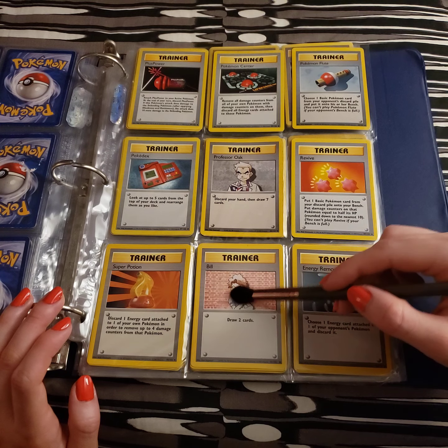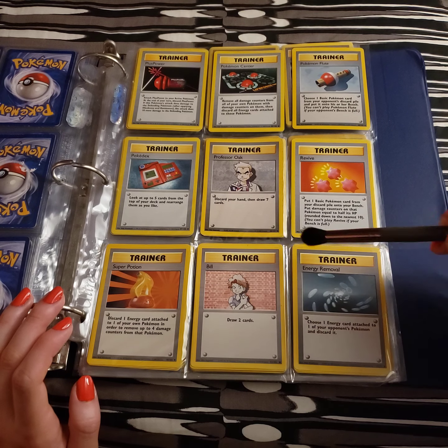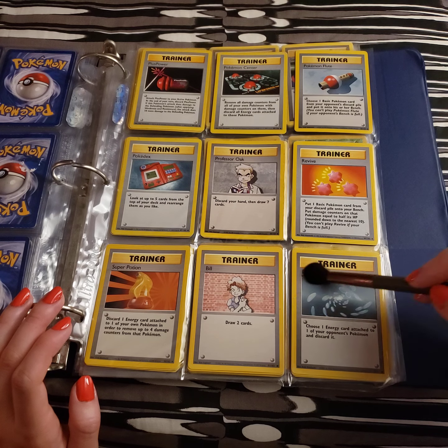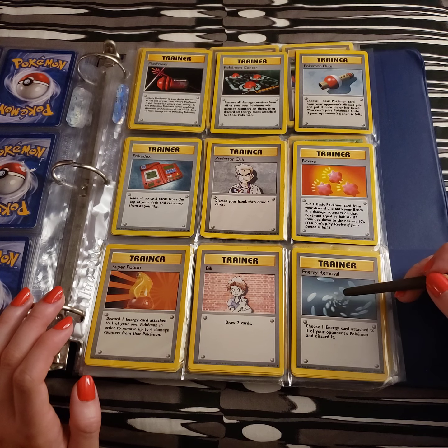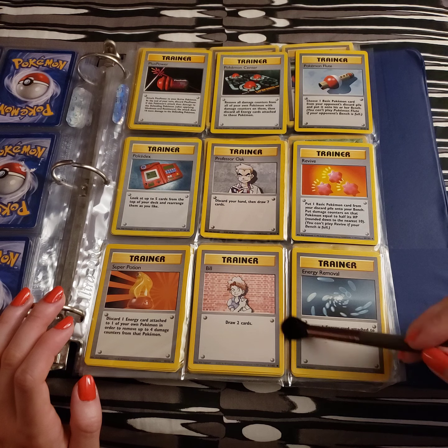We have Bill, simply giving us two free cards. Energy Removal, looking like a whirlpool here. This almost reminds me of that one Pokemon movie featuring Manaphy and Phione. Choose one energy card attached to one of your opponent's Pokemon and discard it.